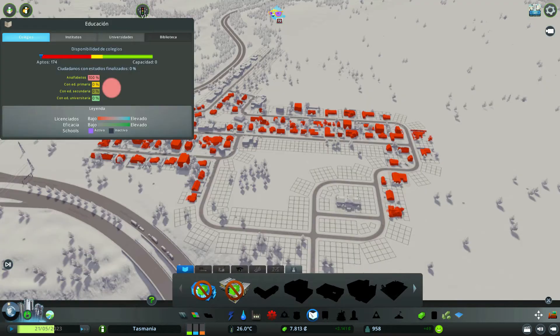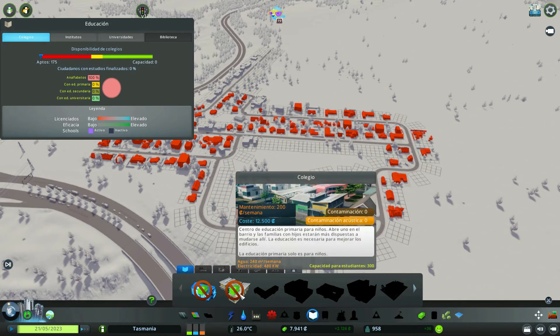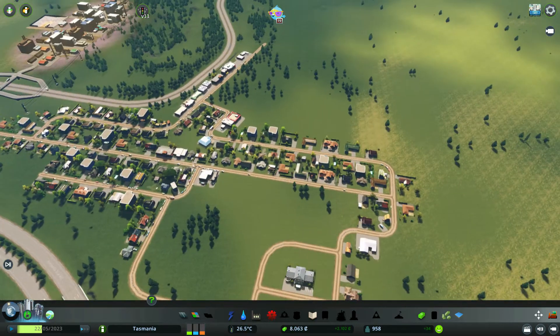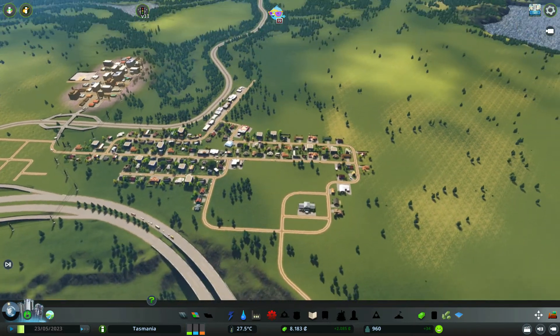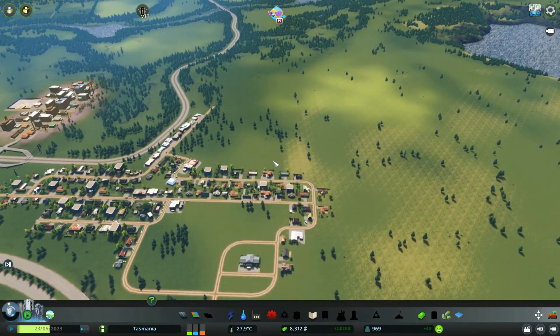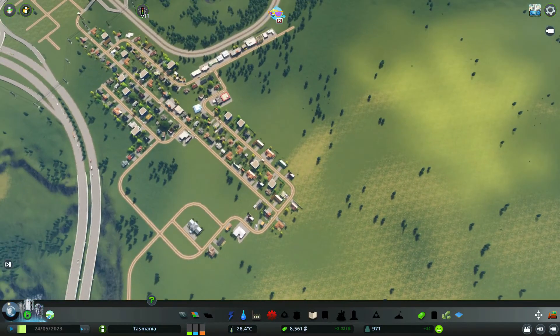El tema del colegio es que no tenemos dinero para ponerlo, son 12.500, y estos valen exactamente igual. ¿Qué podemos ir haciendo mientras? Pues podemos ir aumentando poco a poco el layout. Ya veis, no podemos pasarnos demasiado, tenemos un dinero muy limitado ahora mismo. A nada que nos pasemos un poco nos vamos a la quiebra, literal.